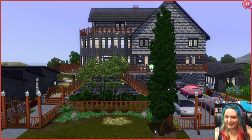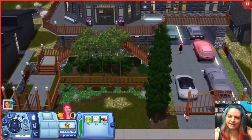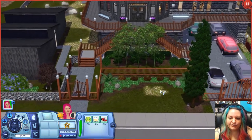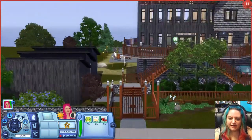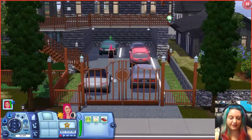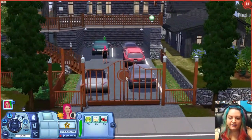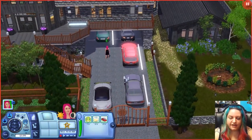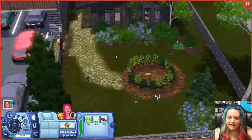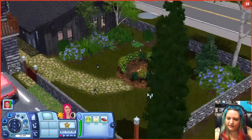Here we are at the front entrance. We're going to start off like we always do, just touring the landscaping, the outside, and the surroundings. Here's my Sim — she's already on the property waiting to tour. Right here looks like we have the front entrance through a gate, and over on this side we have another large gate for cars and parking. There's a cute little parking area here where you can fit plenty of cars, which is great. Over on this side we have a little garden — a very cute garden.